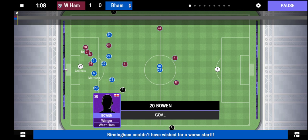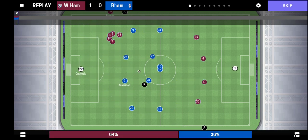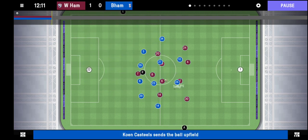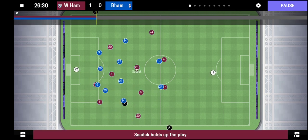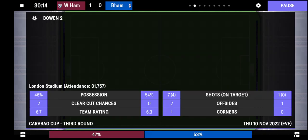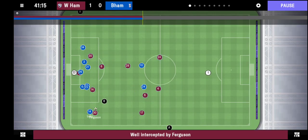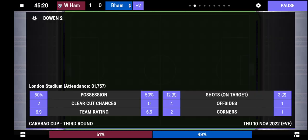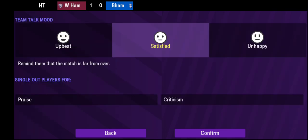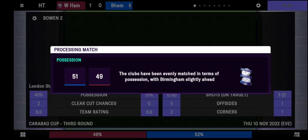The game is underway and almost straight away West Ham score - Gerard Bowen simply slots home. Of course, the Carabao Cup is a trophy that Birmingham won the year they were relegated from the Premier League. It would be nice to win a trophy but we're not looking at that this season - we're looking at trying to get promoted. West Ham are creating all the chances and being quite dominant, which you'd expect from them at home. We go in to half-time not really creating much.